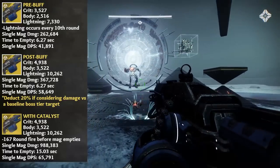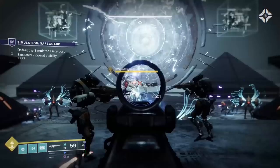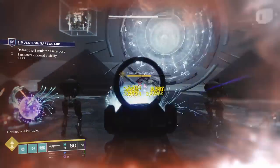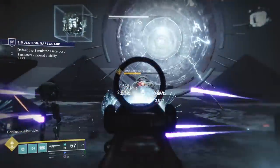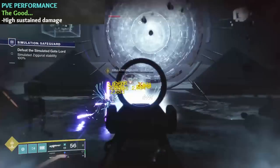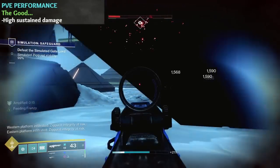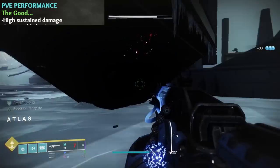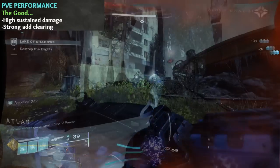For Titans, the ammo reloading capabilities of the Catalyst do stack with Actium War Rig — so with sustained damage, that's undoubtedly going to let you dump every round of ammunition you have in reserves. For Thunderlord's performance in PvE, it has very good sustained damage. If you have the time, the bullets, and the Catalyst unlocked, it's going to lay it on thick. Great ad clearing even in higher-end content thanks to its high single-shot damage and the collateral damage from the lightning strikes, which can make quick work out of packs of enemies.